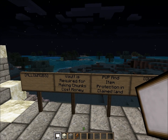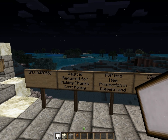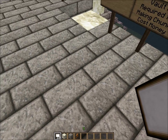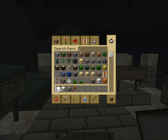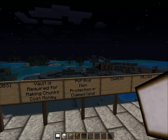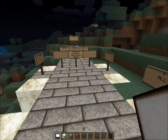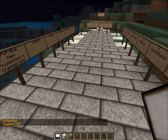Vault is required for making chunks cost money. And there's PvP and item protection in claimed land — so no one can break stuff in your claimed land and no one can kill you in your claimed land. In my server it's PvP, but you can't kill people in their own chunks and you cannot raid people's houses. If they're walking around in the wild, you can murder them and take everything.